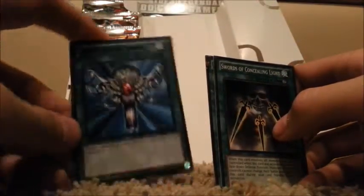Pack number six. Here's to hoping we get a god card. Swords of Concealing Light — nice. Full Force Strike, this time Mosaic. Monster Reborn, which is now banned in the current actual card game ban list — and that sucks. Hedge Guard and Necro Guard — now that's a quality card.